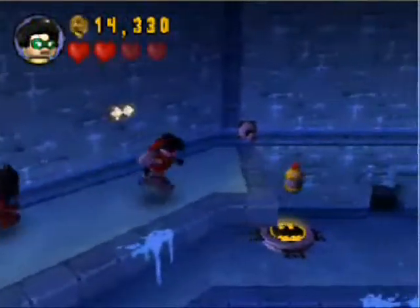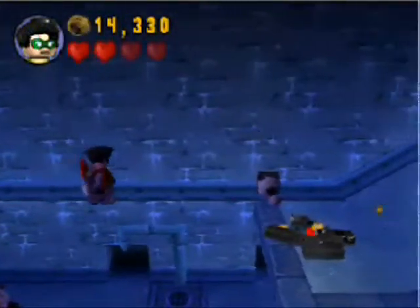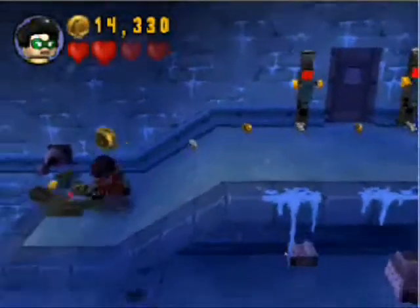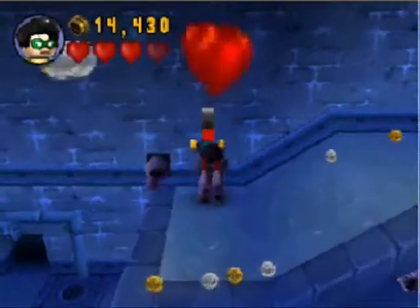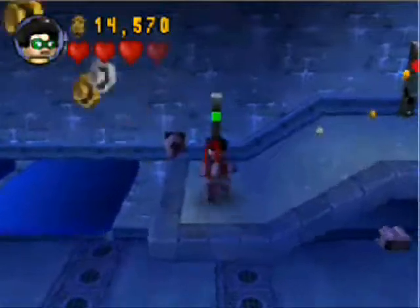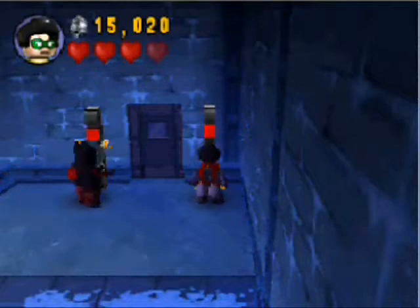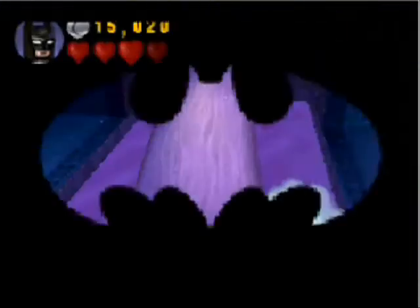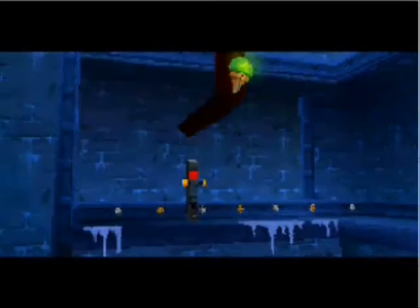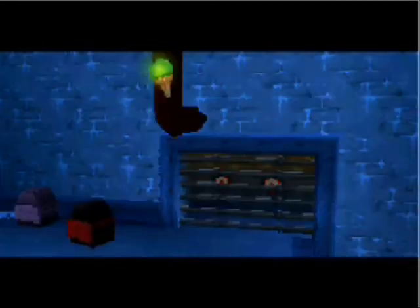Now that Robin's up here he can do things that Batman cannot. For anyone wondering, yes, you can break those lights on the wall, but they only give out so many studs and they're kind of difficult to hit, so it's not worth it. It is possible to fall off of those as Robin and then you have to climb all the way back up — it's a real pain. Now since Batman cannot bridge that large gap, we have to open a bridge for him so he can cross. Sometimes the AI does not fully pull the lever at the same time you do, so sometimes you will see me switch between the characters to get them near the lever so they can pull it better.